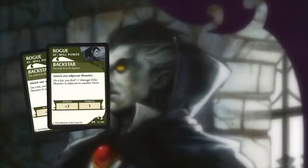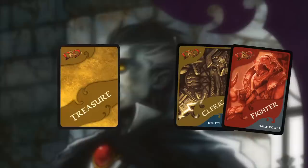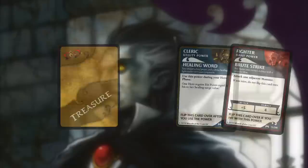There are at-will powers which can be used as many times throughout the game. Utility and daily powers can be used, but must be flipped over after use. Once it is flipped over, the hero cannot use it again unless they have a treasure card that lets them flip the card back over.